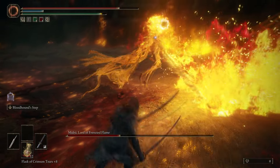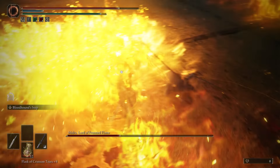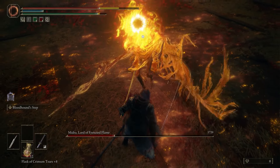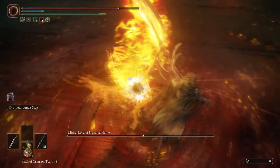This is a second phase exclusive move. When you see him lift up his sword like that, you want to do a diagonal left dodge. Sometimes that'll be the end of it and you can get a hit in, but there are times where he'll follow it up with another one where he lights up and does another sweep. So dodge diagonal left with this 1-2 combo.